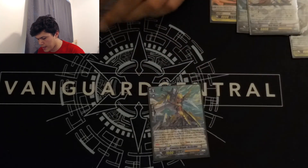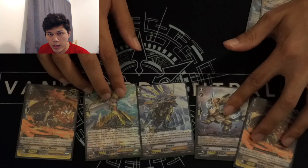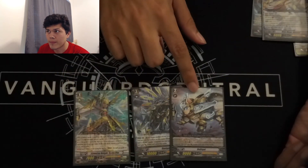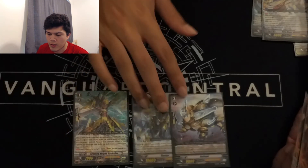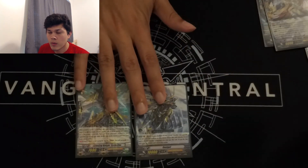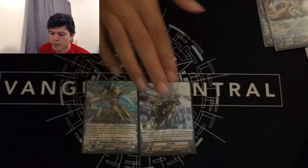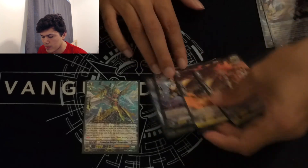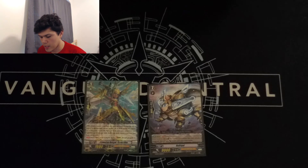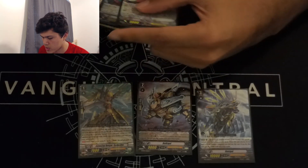It gets interesting when you have mulligans where you've got your wrong grade three but you've got the stride fodder. So if you draw another grade one, you could potentially pop that. I would probably do this — keep one, two, three, and hope to get another one. But you could get a little risky: you could take away the two, which is probably a safe bet in this deck given I run a lot of grade twos. That could be a good idea — then I'm more likely to get another grade one so that I can swap out my Gutgall. You could just keep it the same, just take out Gutgall and hope he comes back as a Gurgwit. There's a lot of ways you could do it. Maybe in terms of probabilities one is better, but I'm too lazy to do that, so I just go with whatever I'm feeling.